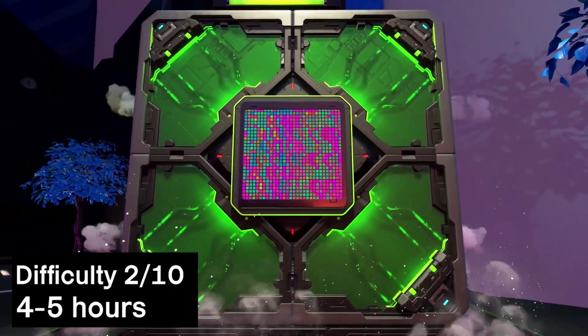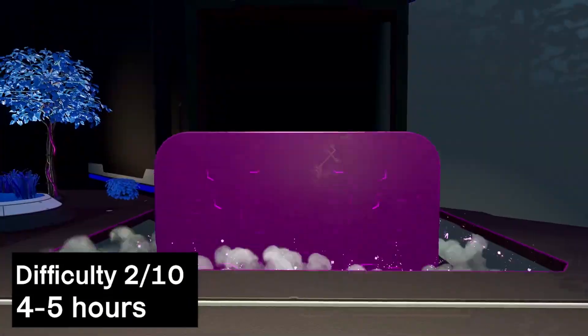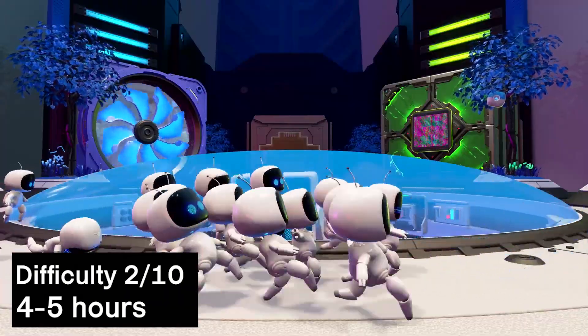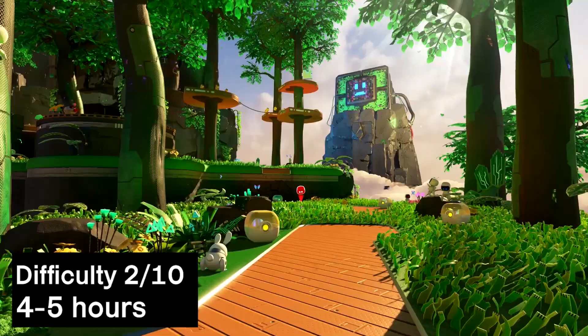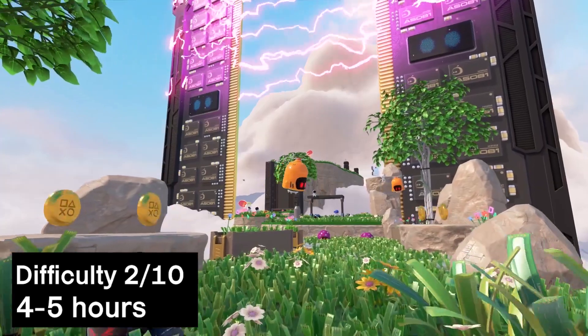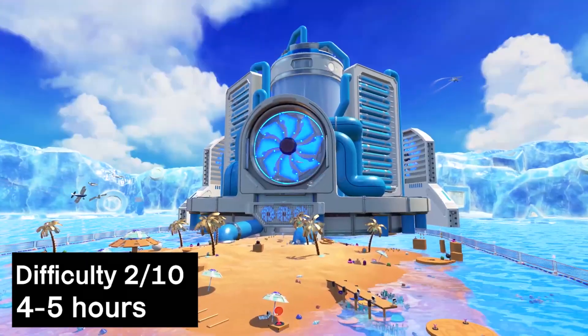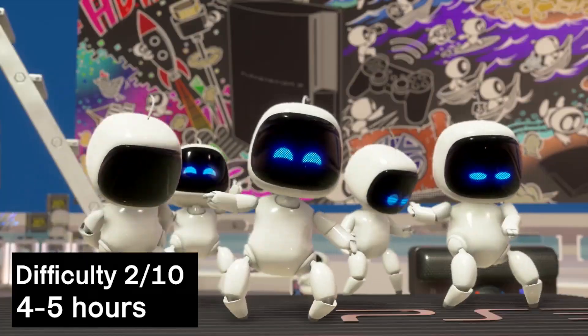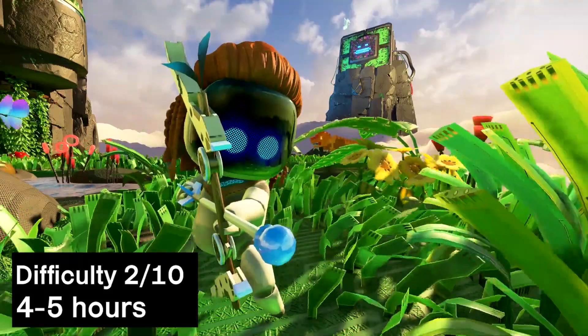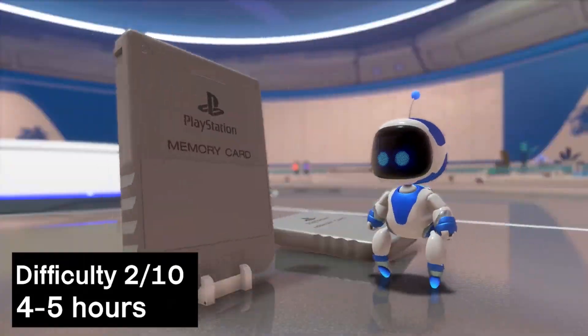Next up is a trip down memory lane, thanks to Astro's Playroom. An easy Platinum game that takes 4 to 5 hours, 2 out of 10 difficulty, and is a fully interactive lesson in the history of PlayStation, from PS1 to PS5 and everything in between. If you own a PS5, this is one game you really must play, and best of all, it's free.